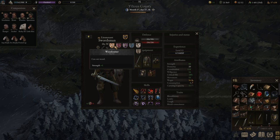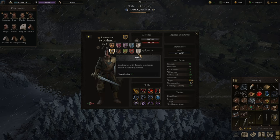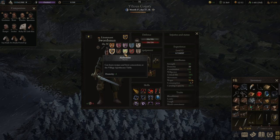To recap: frontline tanks should be Cook, Blacksmith, and Miner. The melee DPS could be Tinkerer as well as Scholar. And the backline dexterity-based characters would be Thief and Alchemist.